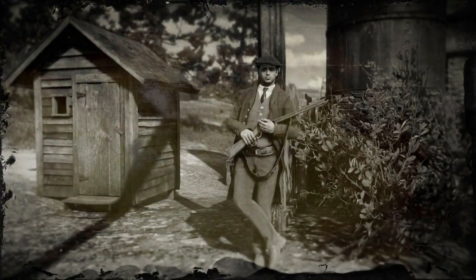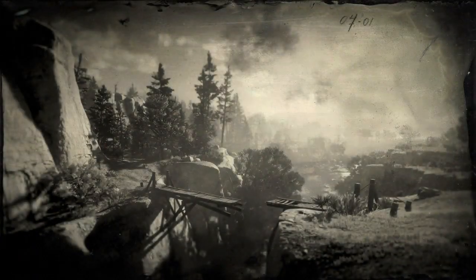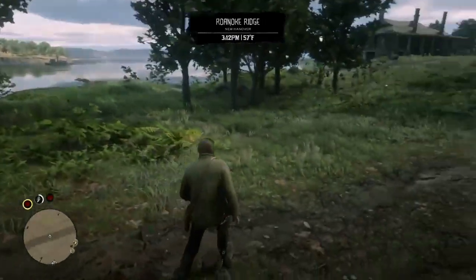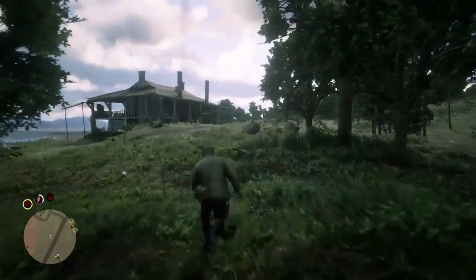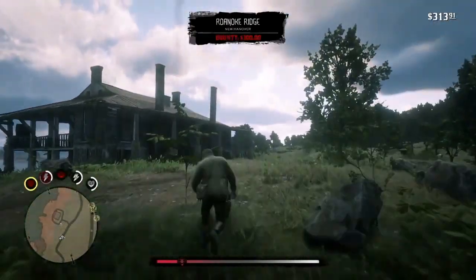Once we're loading the game up, we pretty much just do the whole thing over again, which is very easy. Once we load in, we just go back into the mansion. It'll spawn us at least 30 feet away, and then we just go ahead and go back inside and kill them once again.